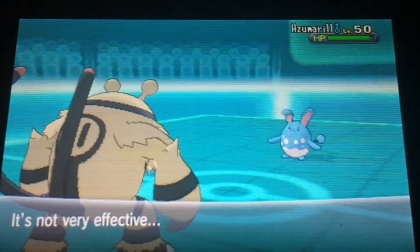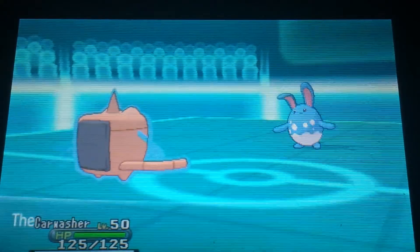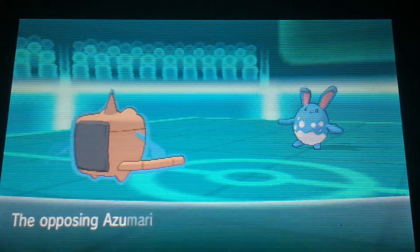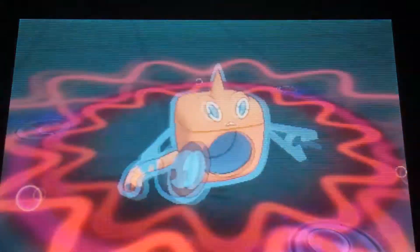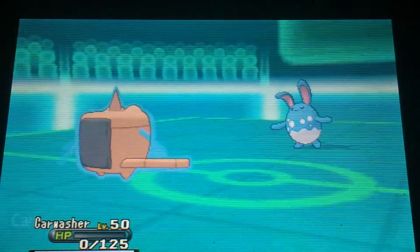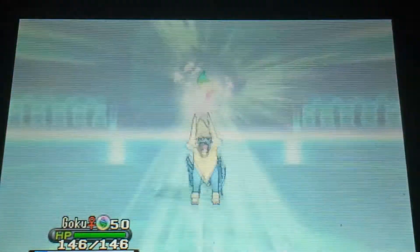Azumarill comes back in. I go for Brick Break — I'm locked into it from Choice Band — but it's resisted and barely does damage. I take burn damage and switch out, guessing Azumarill would go for Aqua Jet, but instead it uses Belly Drum. Azumarill restores HP with Sitrus Berry and is now maxed out in attack. I then make a terrible misclick and go for Dark Pulse with Choice Specs Rotom — I should have clicked something else. Why would he switch when he has a fully set-up Azumarill?